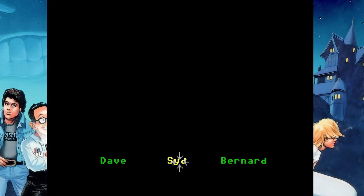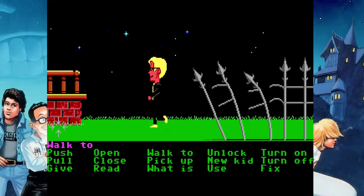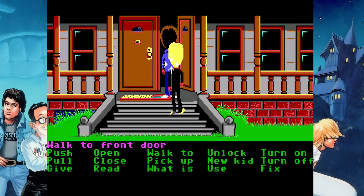While Dave is chilling out and his buddies do all the work rescuing Dave's girlfriend Wendy, let's talk about the way the game works and the history of it. We're going to send Sid and Bernard inside.